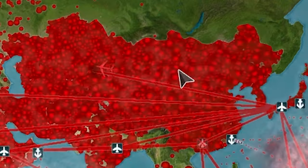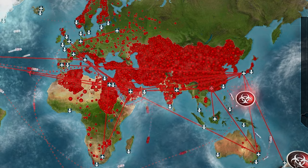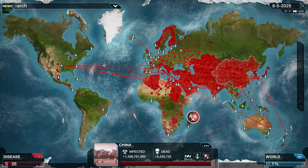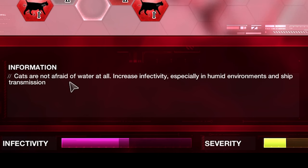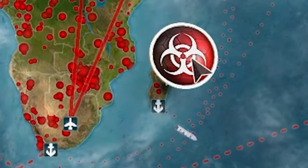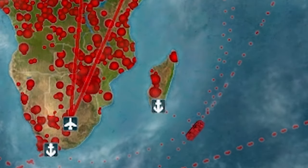Just look at China — it's fully red now. That's a whole country of cat lovers right there. People are also starting to die now. We'll get water upgrade 2 — cats are not afraid of water at all, increasing infectivity especially in humid environments and ship transmission. Look at the red in the gulf and the humid countries. The ships are also spreading it to the smaller islands, which is exactly what we wanted.